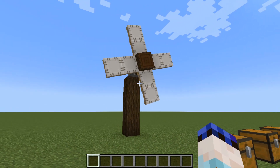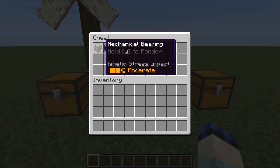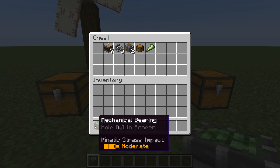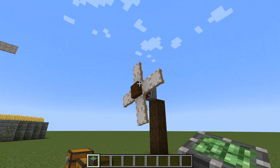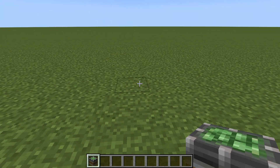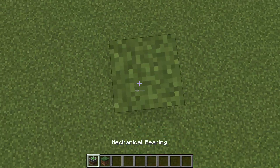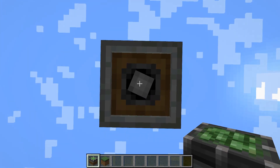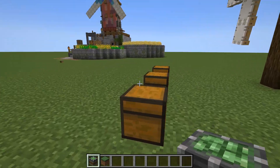Now that we've got our nice windmill we need to give it a job. To build our little farm we're going to use a mechanical bearing, which looks very similar to the windmill bearing — it's just got a brown band rather than a grey one. The big difference is while the windmill rotates and outputs power, you put power into the mechanical bearing in order to make it rotate. We'll power it up a bit so we can see underneath it — there's a shaft input just there, which is where it needs to be powered from. On top of this we can build our little farm.